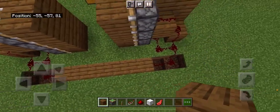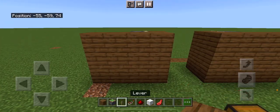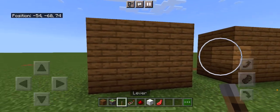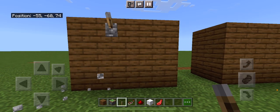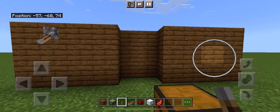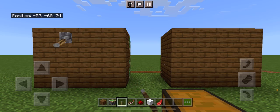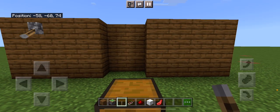Then, the way that the repeater is facing, you put the lever. It can go in two spots, either here or here, whichever you prefer. But for the example, I'm going to go here. And that closes your door. Open. Close. And this is the 2x3 redstone piston door. Thank you for shopping at Arkea. See you next time. Bye!